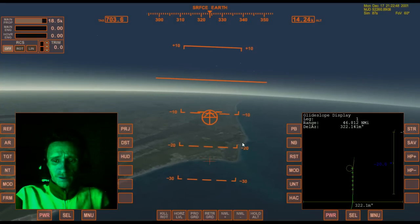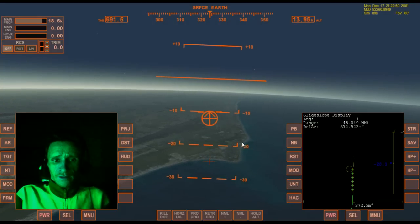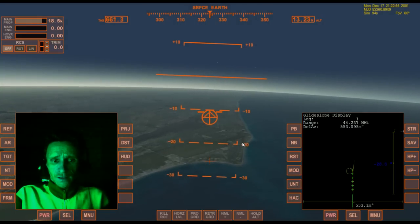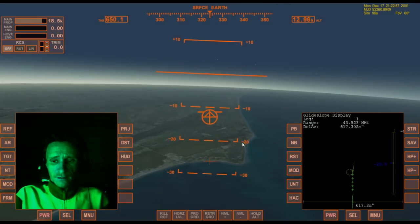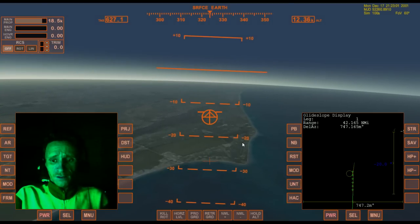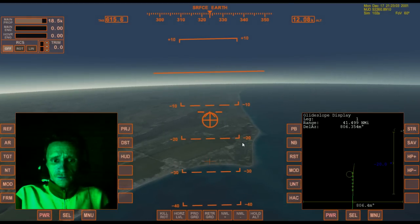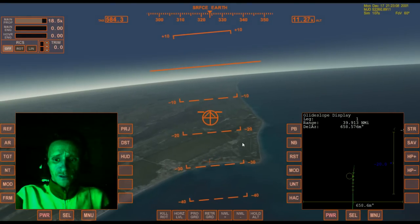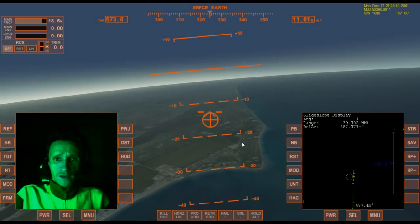On the right, I believe it also gives me an indicator if I'm descending at the proper rate or not, but I don't actually know how to read that. I guess I should be constantly descending at 20 degrees — a 20-degree down pitch — so if I'm understanding that correctly, I'm too high at the moment.